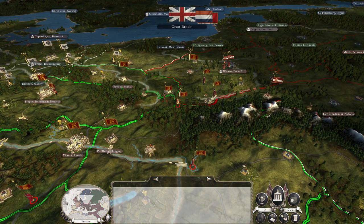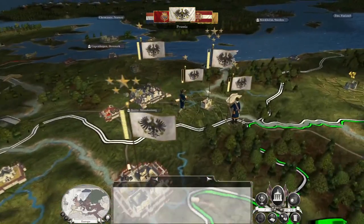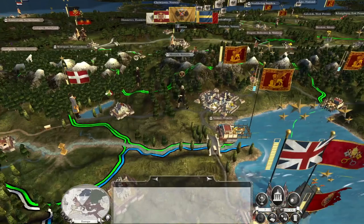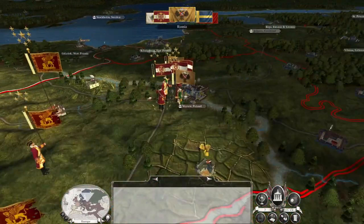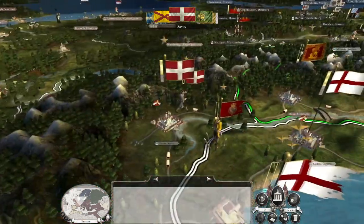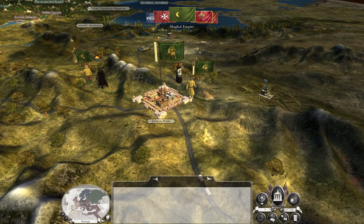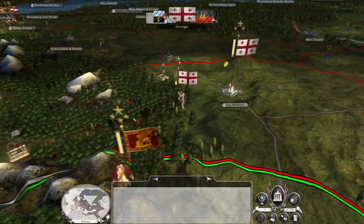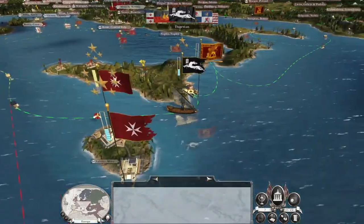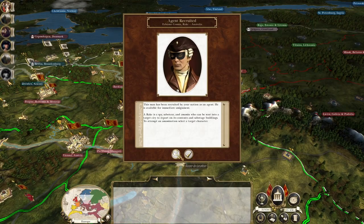Hungary needs to get macadam roads. Persia is still attempting to steal our technology. Poland is sending religious agents to Persia. Savoy — I'm curious to know what you're doing, are you going to get involved in our war? Because if you are, that's neat. But you can see the stacks of troops being built by Persia — you know where they're going to end up. They're going to be desperate not to upset everyone and rake in Anatolia.